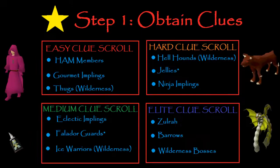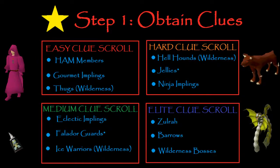So without further ado, let's jump into it. We're going to step one: Obtain Clues. To get a Master Clue, you need four tiers, or one of each tier of Clue Scrolls. So you need an Easy Clue Scroll, which will probably be easiest to obtain from HAM members.